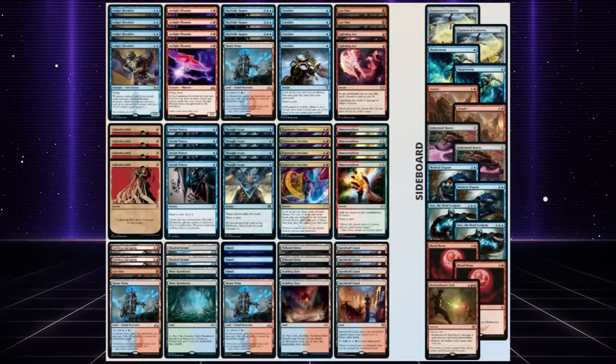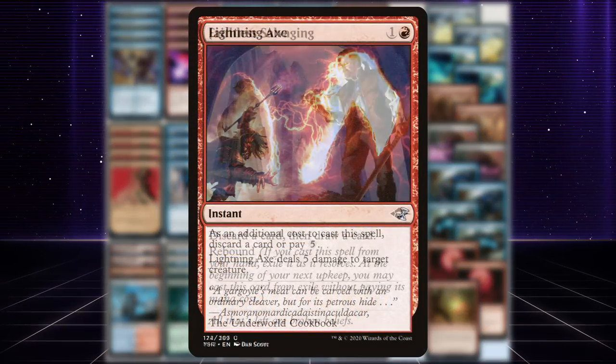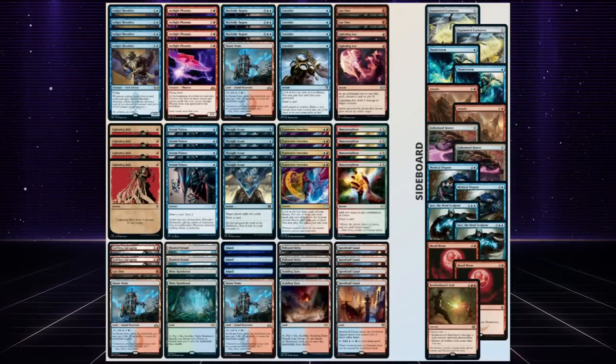If you're still concerned about getting Phoenix into the yard, we have other ways: like Consider milling it, or discarding it to our Lightning Axe, or to a Faithless Salvaging. So in today's video, we are going to be trying to abuse Arclight Phoenix again in Modern.